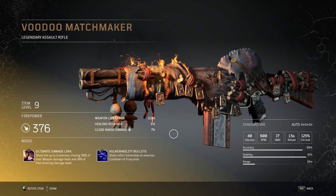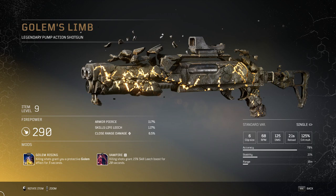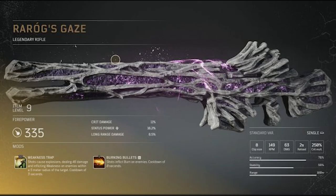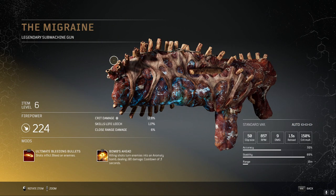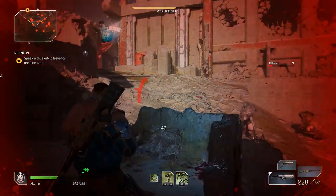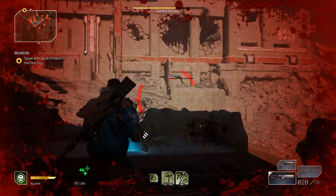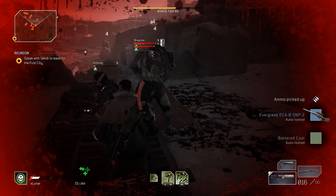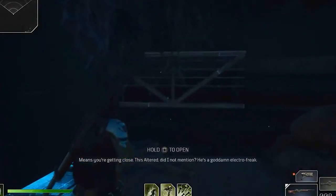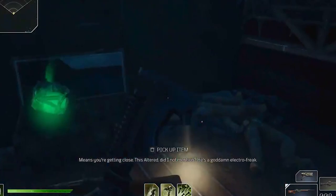Legendary weapons can be upgraded, so you only need to find them once — although upgrading is very resource intensive, so you should only upgrade your favorites. Legendary items can drop from grunt enemies, though tougher enemies like elites and bosses have a higher drop chance. As of the most recent update, loot chests no longer give legendary drops, but you can get them as rewards from the end of side missions.